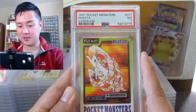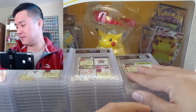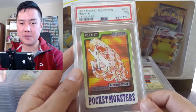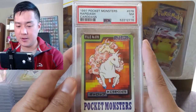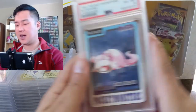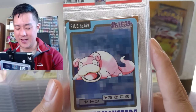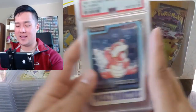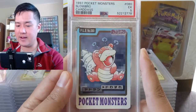Ponyta actually looks badass — I could see this being a Rapidash-kind of art. It reminds me of the Charmeleon art from Team Rocket with those circles. Now here's the Rapidash — the Ponyta looked much better. And on to the last evolution we'll do for this video: Slowpoke — that's actually how I usually see a Slowpoke. And then Slowbro, confused as ever.